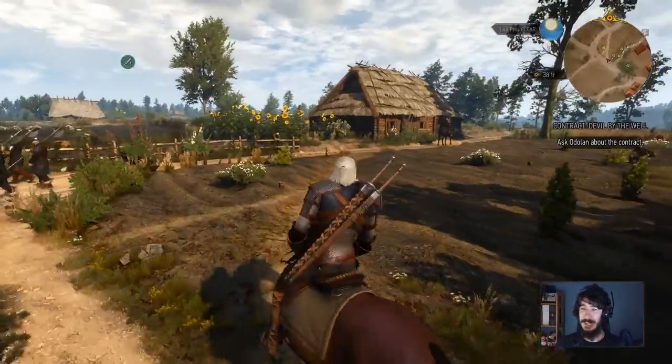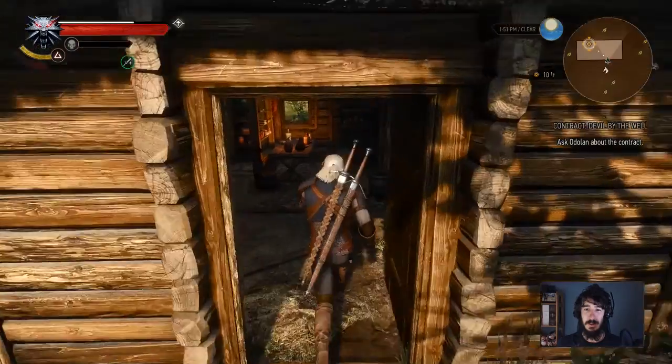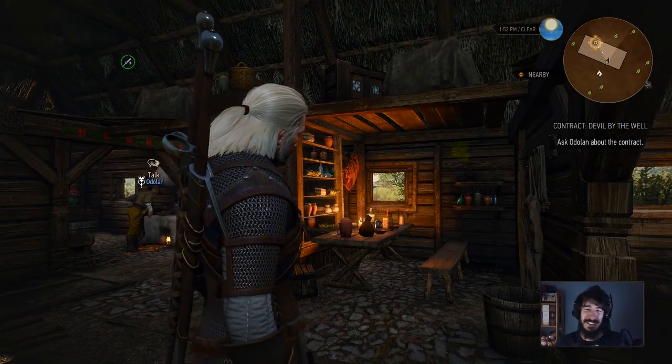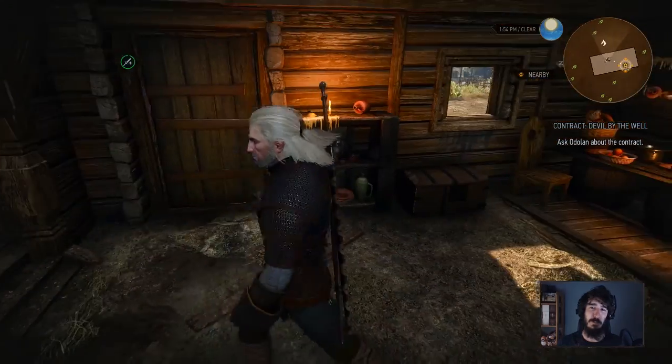He's right here — is that his house? Let's go speak to this fellow. Nice helmet, man — very classy. I love how he just busts in every time. Where's Roach? How do we get on top of the roof? Just park him right next to the house — he'll get up there somehow. Everyone's got this colorful graffiti on their walls. I like it. 'Greetings, good man — having trouble with your well?'